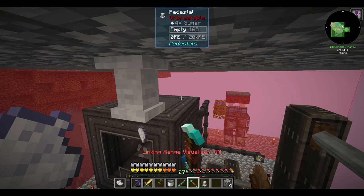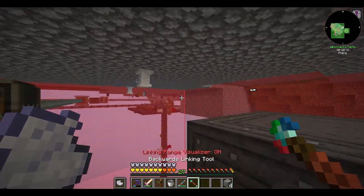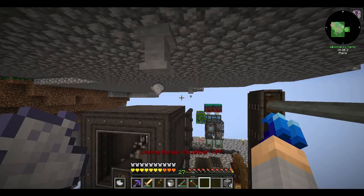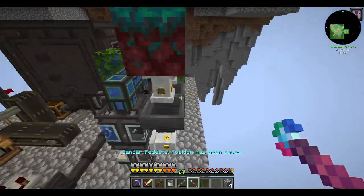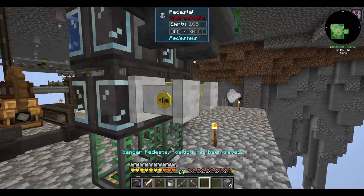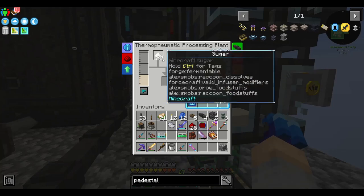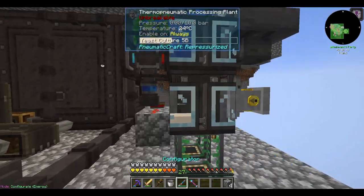You're going to need a regulator tube module and stick that on the edge of the pipe that the vortex tube is going to be on. Then make sure the vortex tube has the hot end - that's the red end - facing the machines. Put an analog lever next to it and make sure that the regulator is receiving a redstone signal of 14. This means that only 0.3 bars are going to go into the vortex tube. If you don't regulate it, it's going to be way too hot and eat up all the pressure on your network.